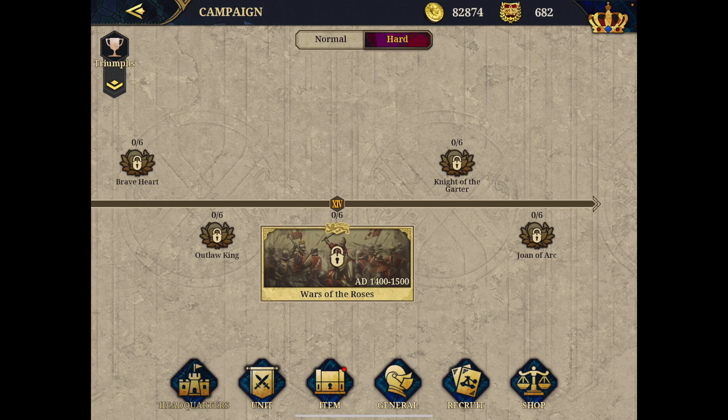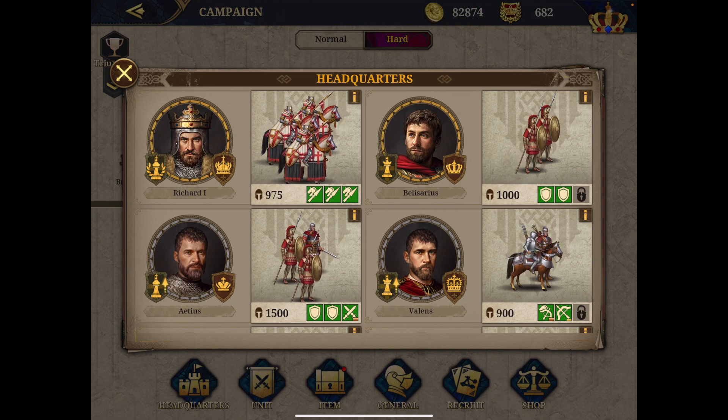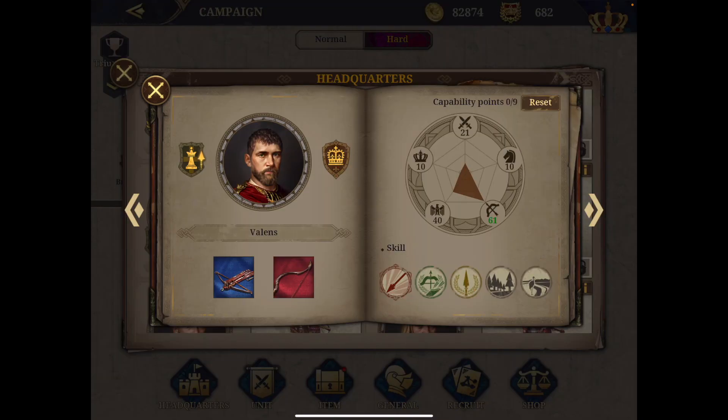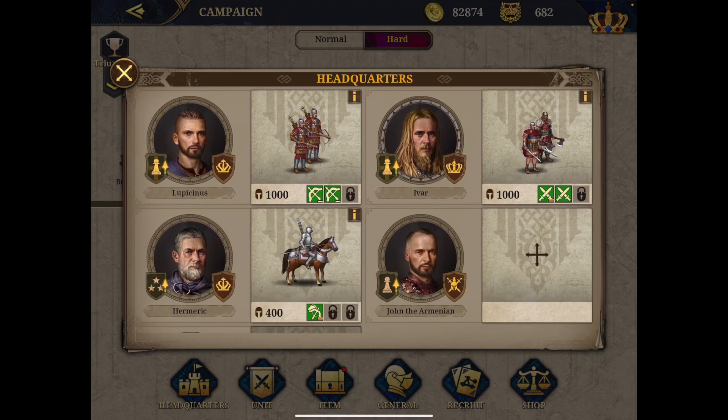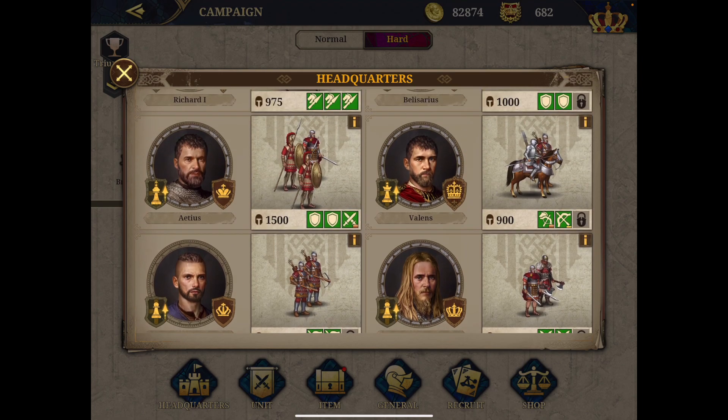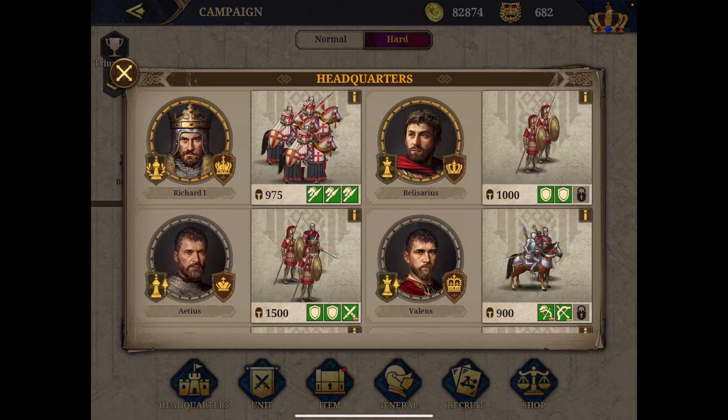You will get so many free generals throughout the campaign. I purchased Richard and Valens — Valens is a silver general and a very good range general up front. Lupicinus you get for free from Rome — it's a decent range general. Exus you also get for free upfront, and it's a good infantry general. So really you just need to buy a cavalry general separately.